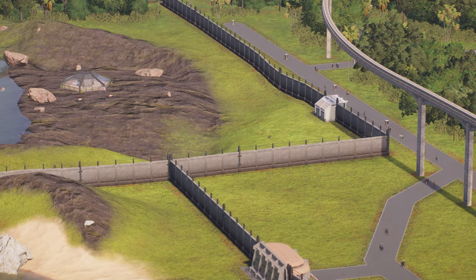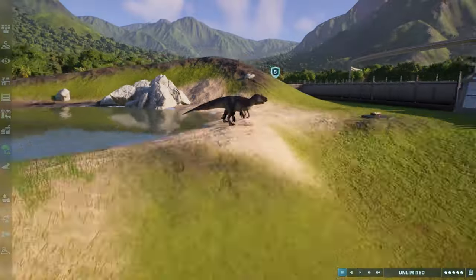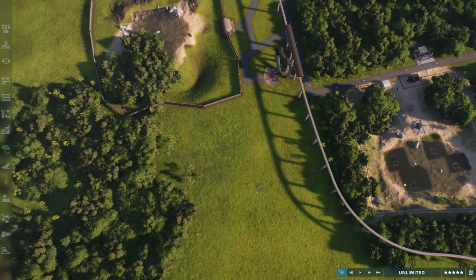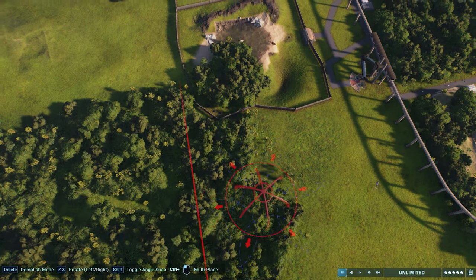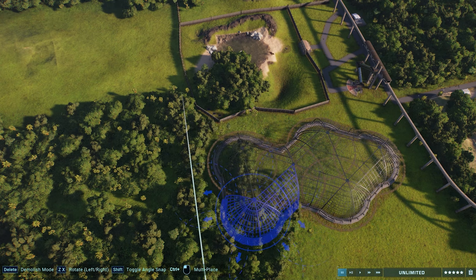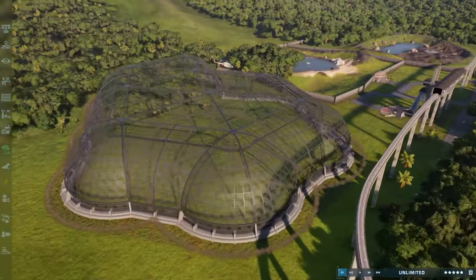They're the Dipilosauruses or whatever they're called - the venom spinning ones. There's the Allosaurus. So in today's episode we're going to build another aviary because I want to separate certain flying reptiles. We're going to go with another type of aviary, but it's going to be a smaller enclosure this time - a different type as well.